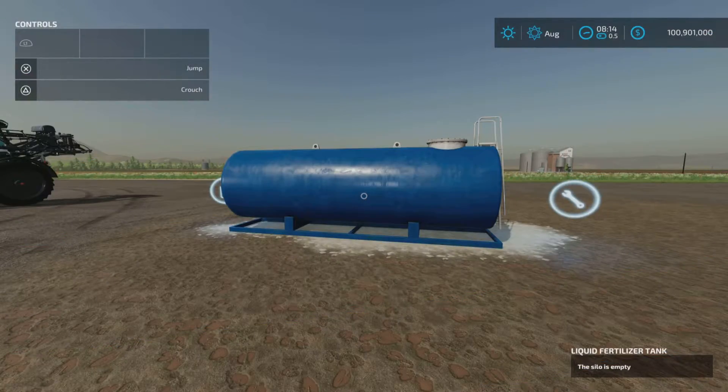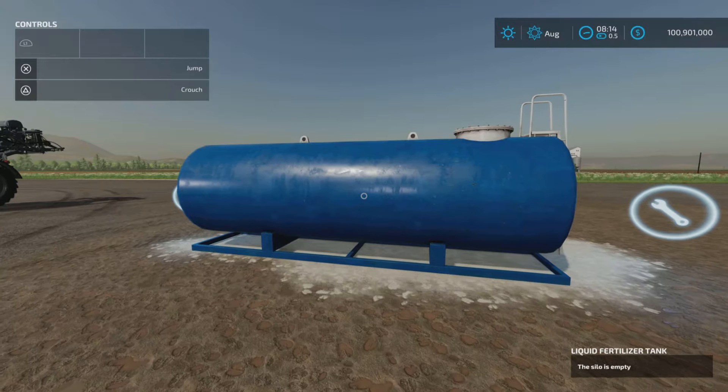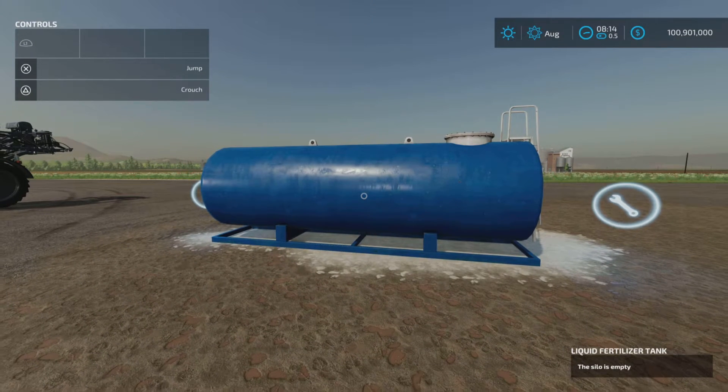Welcome everyone, Loony Farm Guy here with a new mod test for Monday, September 26th. This is the Liquid Fertilizer Tank by 750 TI Modding — 0.99 megabytes to download.